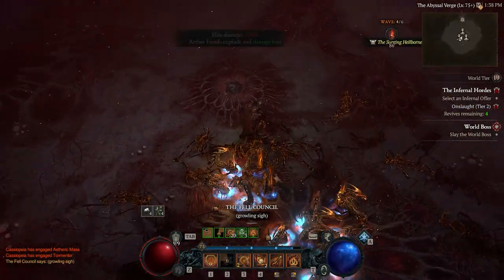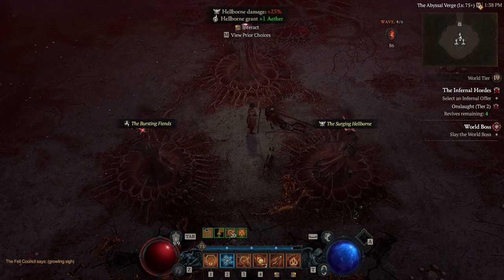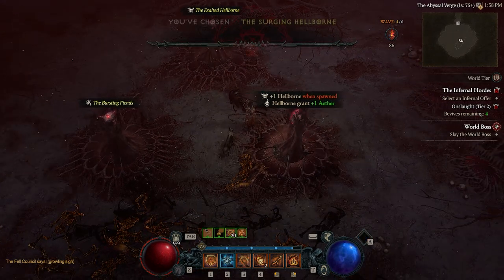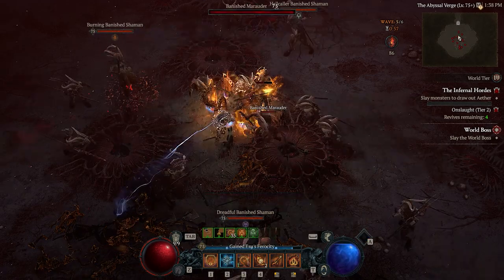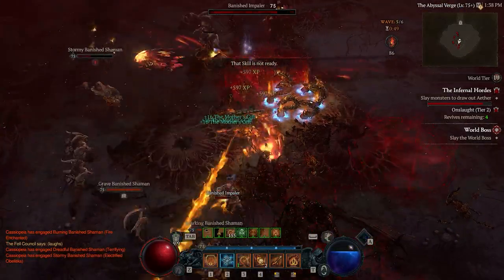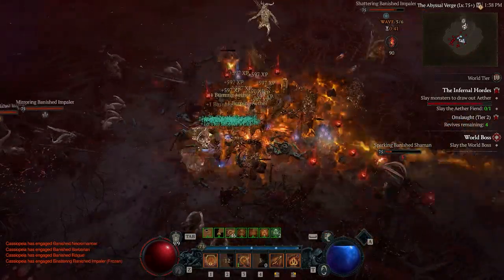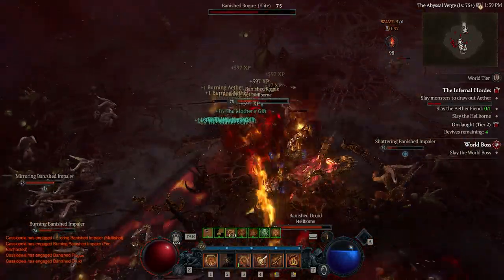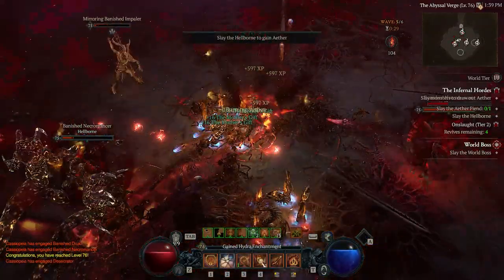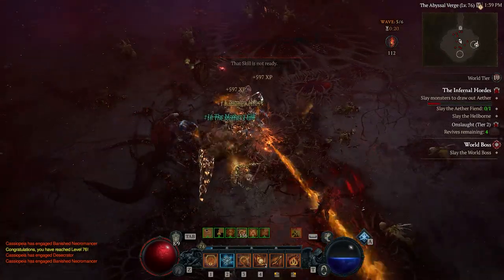We've got some great options here and we've gone for the Surging Hellborn. If you do die, don't worry — you do get numerous revives at the lower levels. Also keep in mind to make sure you've got your potion going if you're still leveling up, because this gives you so much XP.